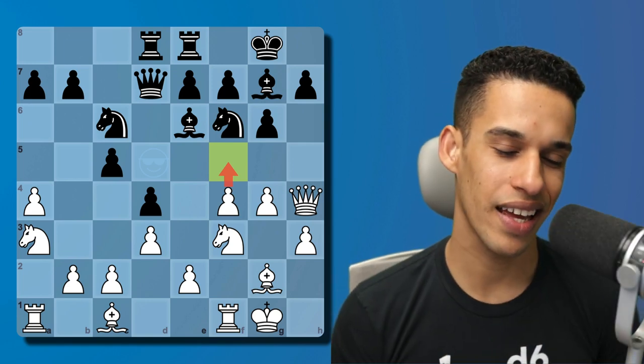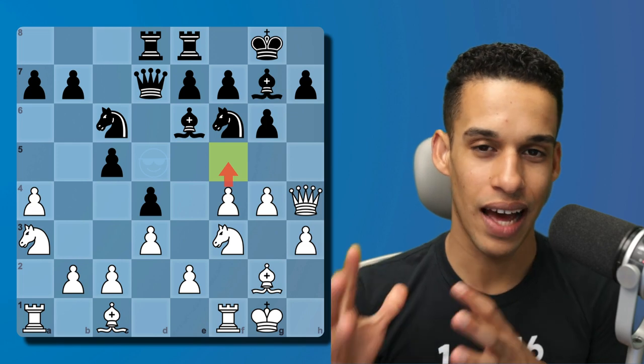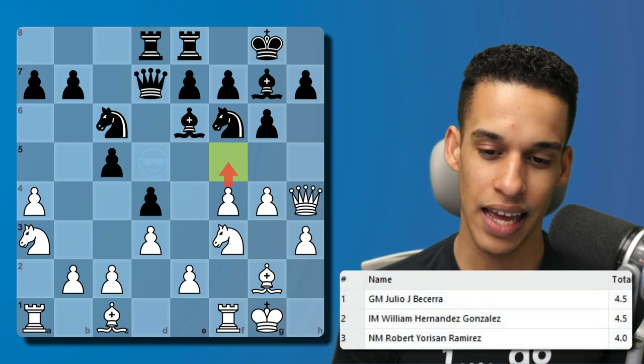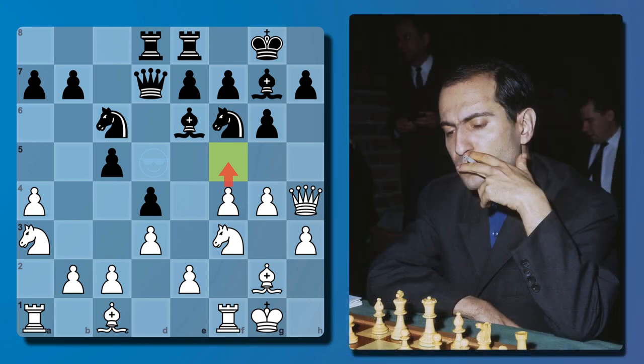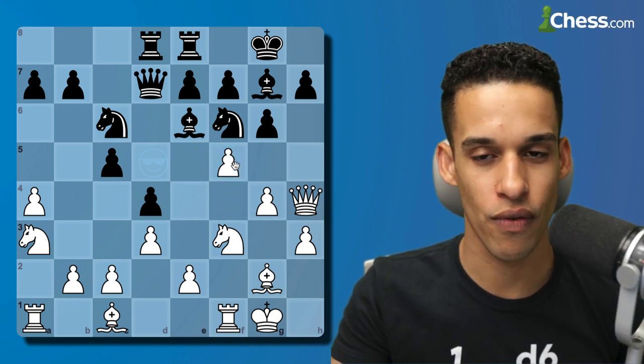I played a tournament over the weekend and in my last round I had three points out of four. I needed to win to make it to the top three places, and I told myself: tonight you're going to be Mr. Tal. So I got into this aggressive mode and in this position I played the move pawn to f5.